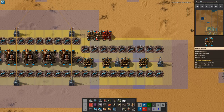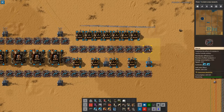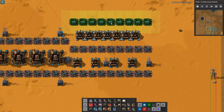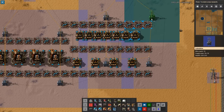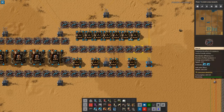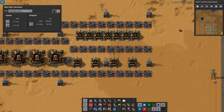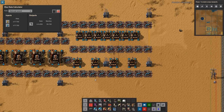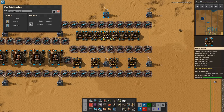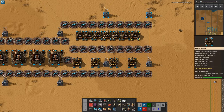Moving on to light oil: seven chemical plants all set to light oil cracking, with productivity modules and full beacons, all at speed 4.55 with maximum beacon utilization. Their total consumption is 477 light oil per second, and total production between the refineries and heavy oil cracking output is around 470 — giving an excess capacity of seven per second, which is very close to an optimal ratio. The build is now producing 414 petroleum, and all entities needed are in place.